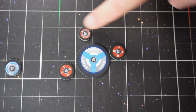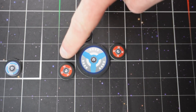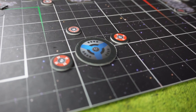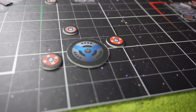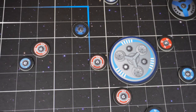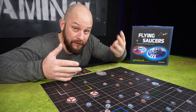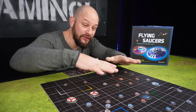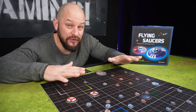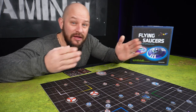Now you need to count your energy and combine it to take out the opponent. Here we have two plus one plus two energies, giving us a total of five. Our opponent only has four, meaning they will become deactivated. But we will not remove them from the board — they stay where they are. Sometimes several battles can occur at the same time; simply resolve the first battle then move on to the second. In a game of three or four players, one player could place their saucers to take out several of the other players' saucers at once, but one player can never join forces with another to take out a third player.